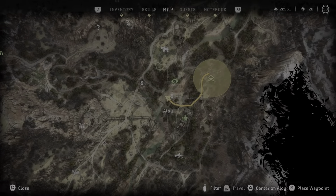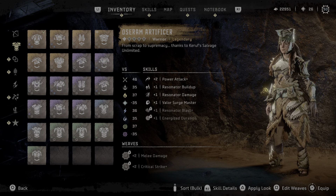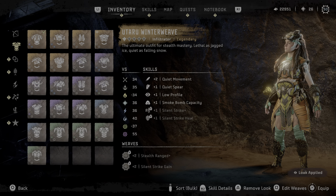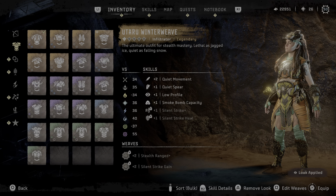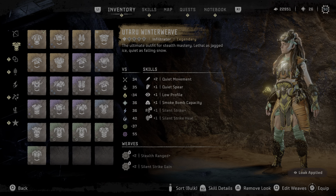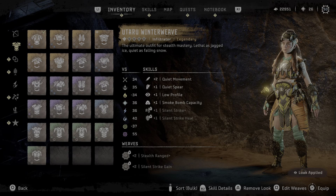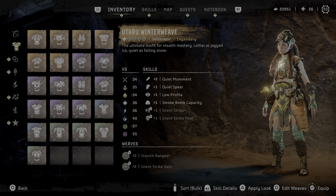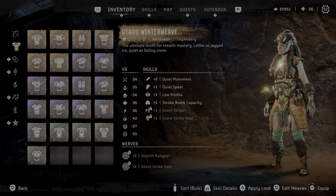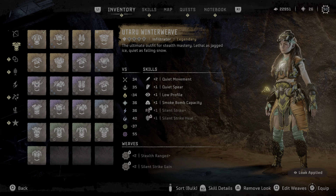So you see what I'm wearing right now? The outfit is the Utaru Winter Weave. You see the little eye icon up at the top left, right there? And if you look at the bottom where the triangle is, it says remove or apply look. So when the outfit that you want Aloy to look like she's wearing is active, it will have the little eye icon right there.